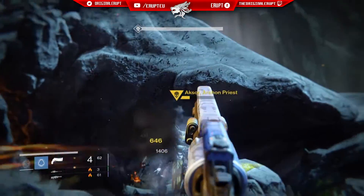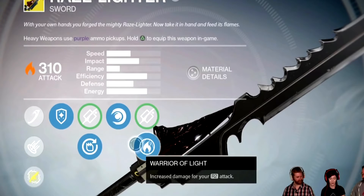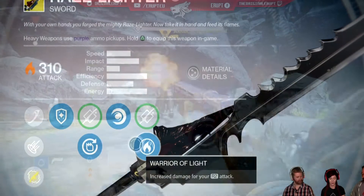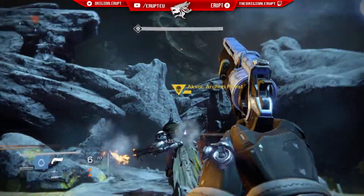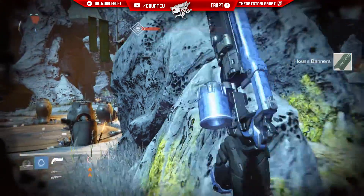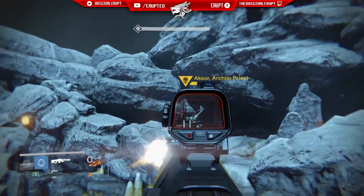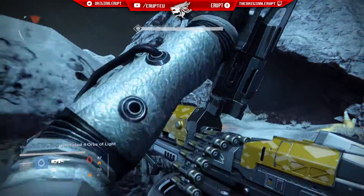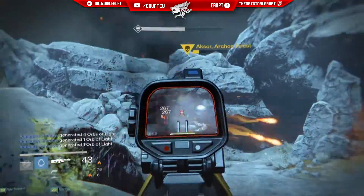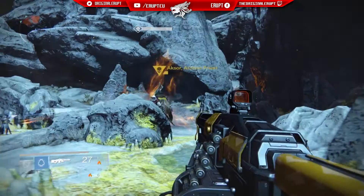Lastly we have Warrior of Light: increased damage for your R2 attack. So the Phoenix Uppercut or the standard ground slam now gets a damage boost — I'm guessing it roughly doubles it or gives a meaningful increase, maybe around 9 to 10 points. The weapon is at 310 light, so possibly a 301 to 310 boost — a nine damage increase is pretty solid for a sword.